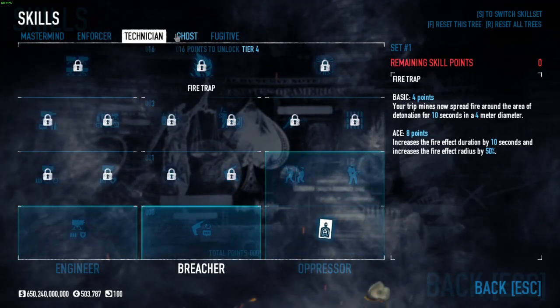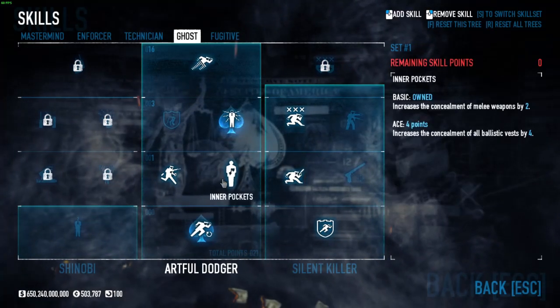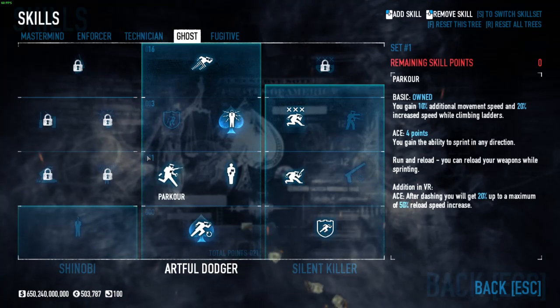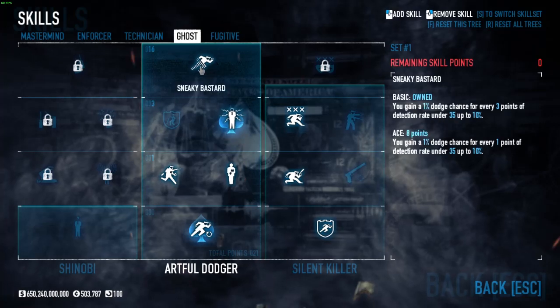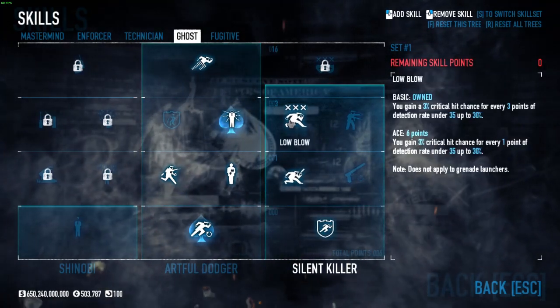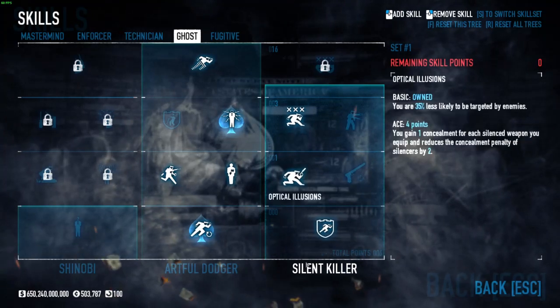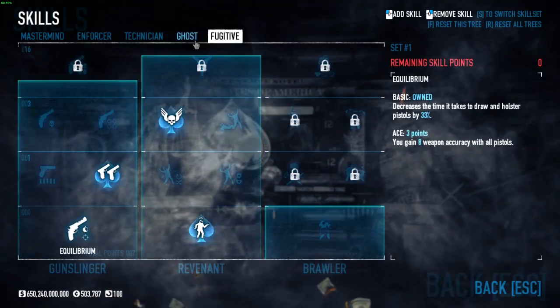In Technician, you want Steady Grip. In Ghost, you want Duck and Cover aced for dodge reasons, Inner Pockets for concealment, Parkour basic for movement, Shockproof aced so you can deal with tasers, and Sneaky Bastard basic for dodge. Second Wind basic, Optical Illusions and Low Blow basic — you need Second Wind and Optical Illusions basic just to get Low Blow basic, so you have grits.